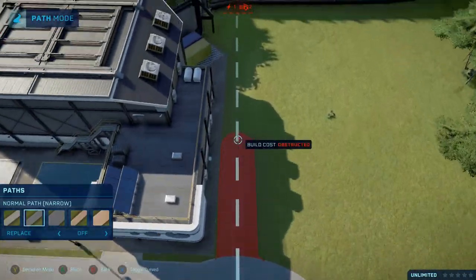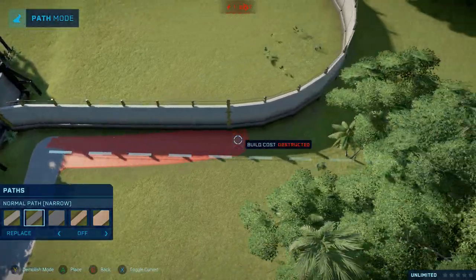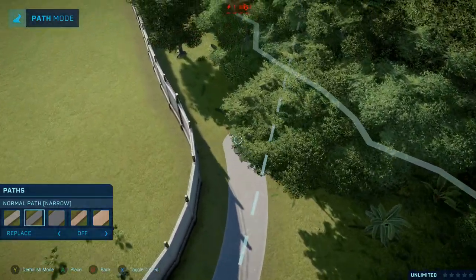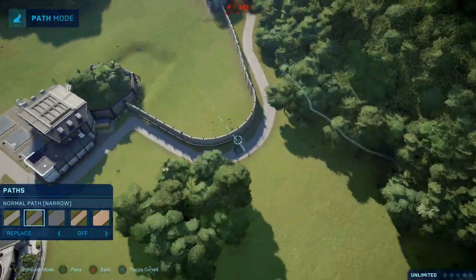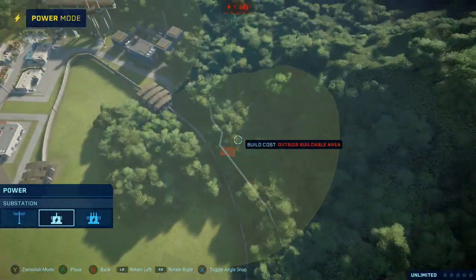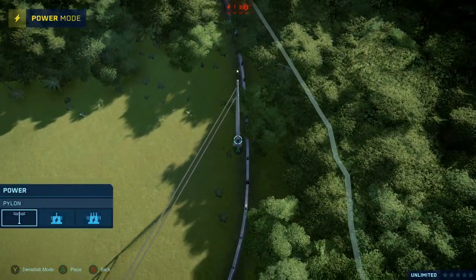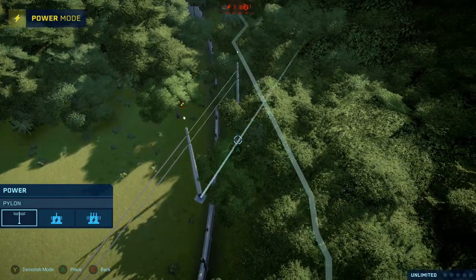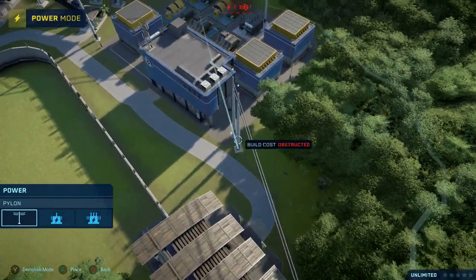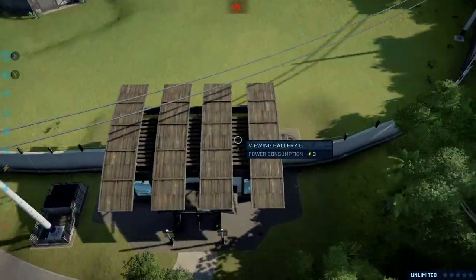I'm gonna run a pathway really tight up here. I think it's better to do it this way — run it real tight to the wall there, curve it up and run it back. There we go, so now that is connected. Now I just need to put down a small substation up here. It might get a little tight but I will try it. Put this down right there. Run it to here — it won't run so I gotta place it there and then connect it to the power station. There we go.